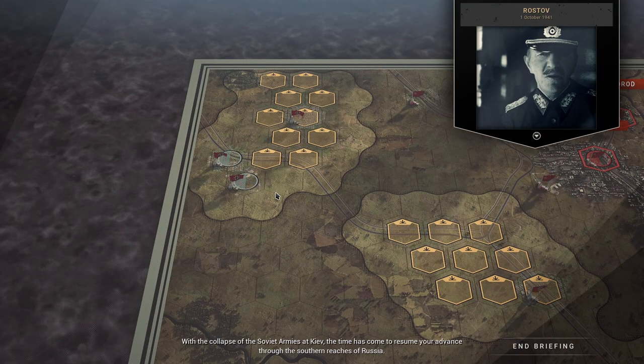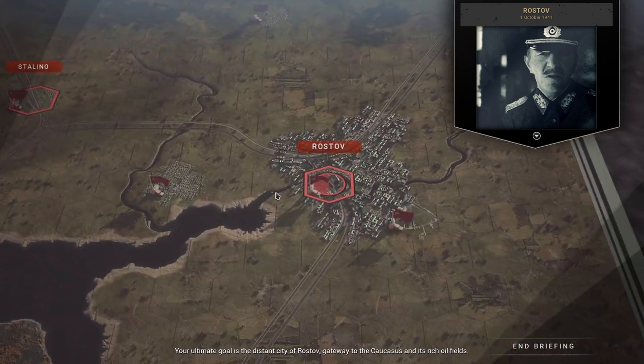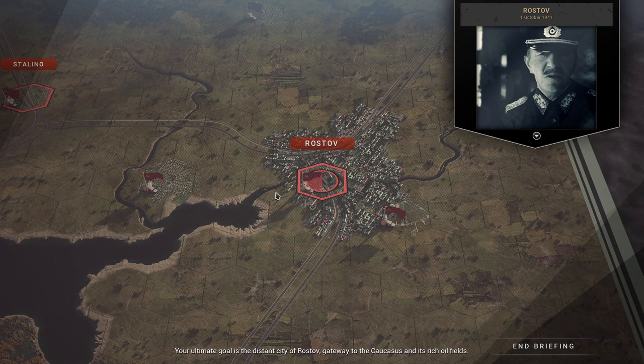With the collapse of the Soviet armies at Kyiv, the time has come to resume your advance through the southern reaches of Russia. Your ultimate goal is the distant city of Rostov, gateway to the Caucasus and its rich oil fields.